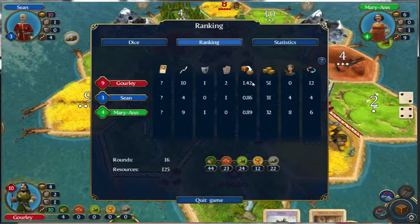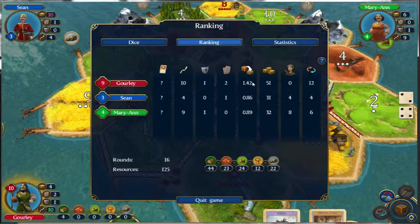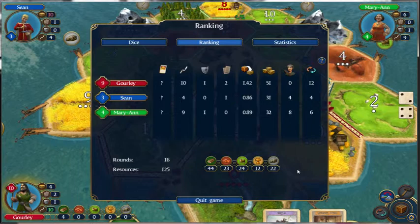I port traded. I was going to say four plus six is ten — I traded 12, so that makes more sense. We had 16 rounds and 125 total resources. These were the resources that were used, so let's look at the dice distribution.